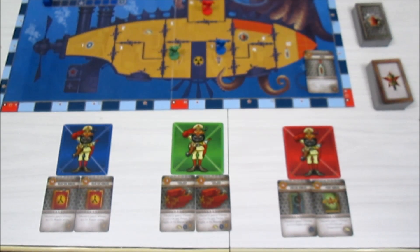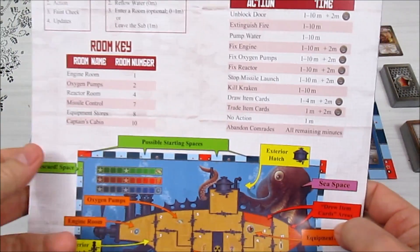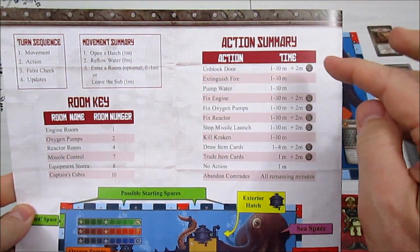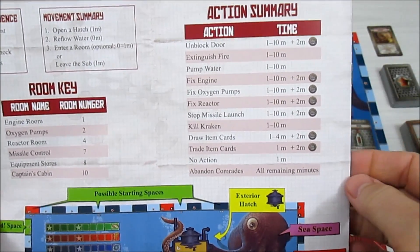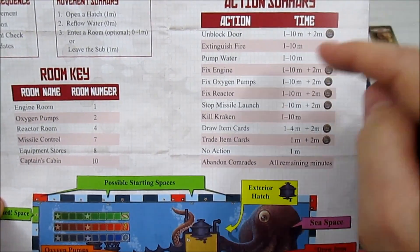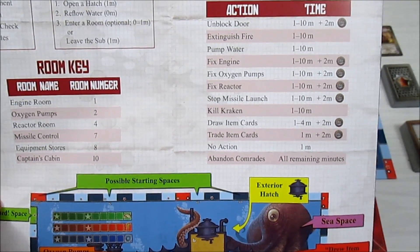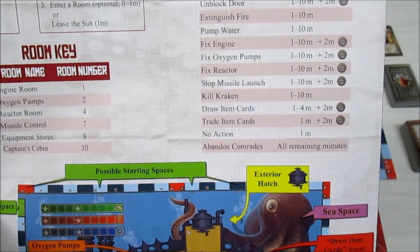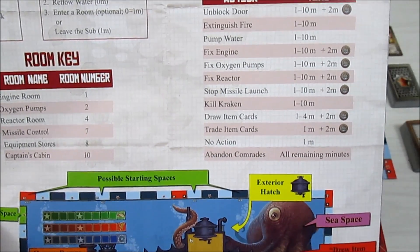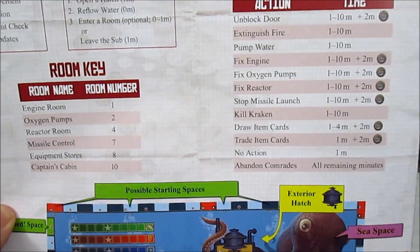Before we get right into it, I want to show the action summary on the back of the manual. The actions you can take are: unblock a door, extinguish a fire, pump water, fix an engine, fix the oxygen pumps, fix a reactor, stop a missile launch, kill the kraken, draw item cards, trade item cards, take no action, or abandon your comrades. Yes — if you have an aqualung you can escape through the hatch and try to win the game yourself.